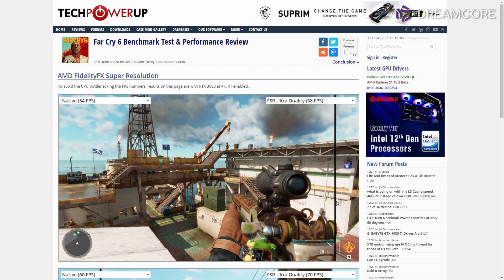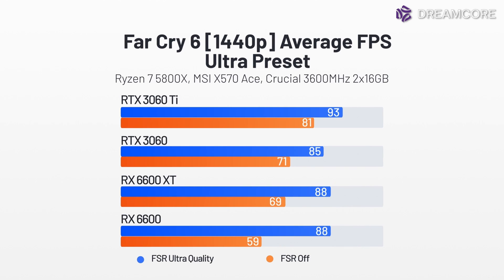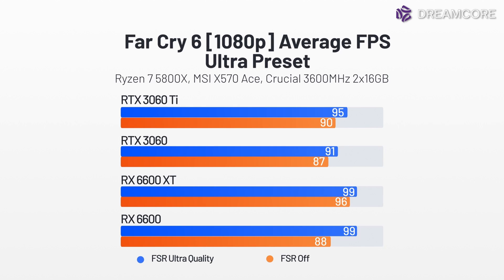Now onto FSR. Our performance results are a little strange. At 1440p, the Nvidia GPUs post a 15–20% improvement for the 3060 Ti and 3060 respectively. For the 6600 though, we see a massive 49% increase in FPS, bringing it to 88 FPS — previously 17% behind the 3060 without FSR, but now actually ahead by a small margin. Strangely, the 6600 XT also lands at the same average of 88 FPS. There is most certainly some bottleneck limiting these GPUs to roughly 90–100 FPS. Leave a comment below if you'd like more detailed testing of this game.